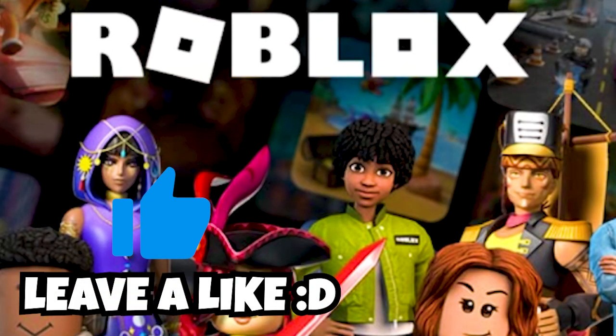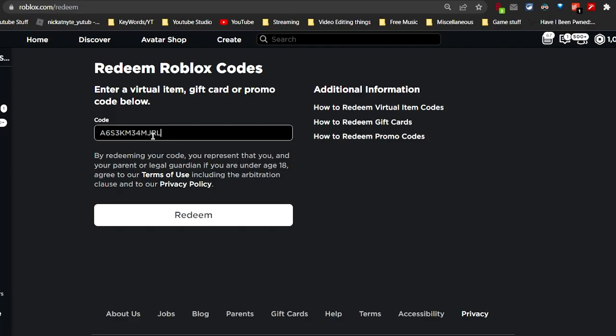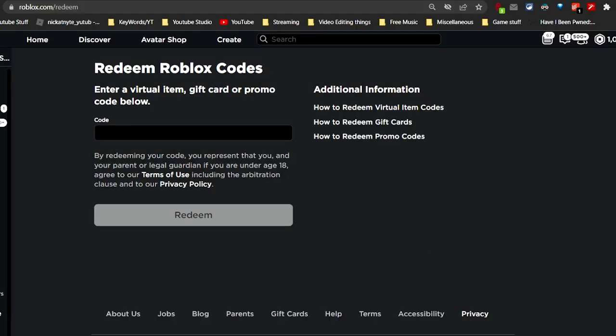Once you're in the Roblox section of the Amazon Gaming page, you just click on the hat and it should give you a code. Then head over to roblox.com/redeem, type your code in there, and click redeem.